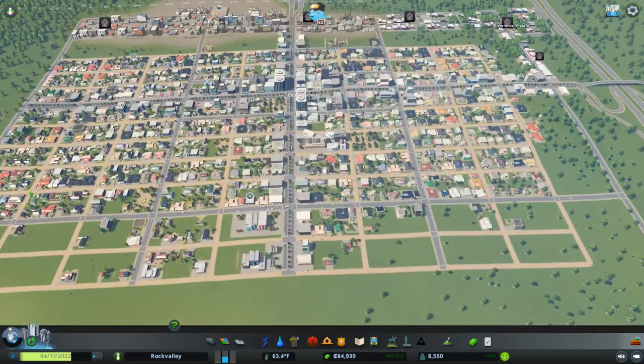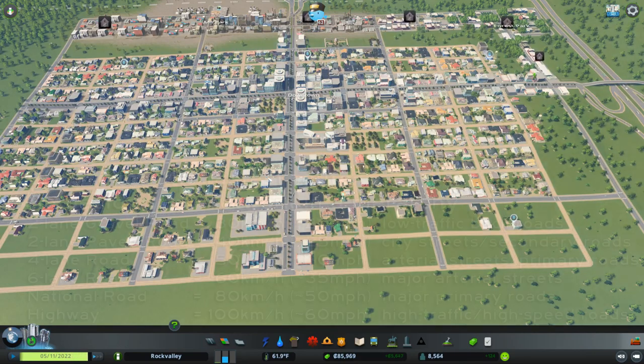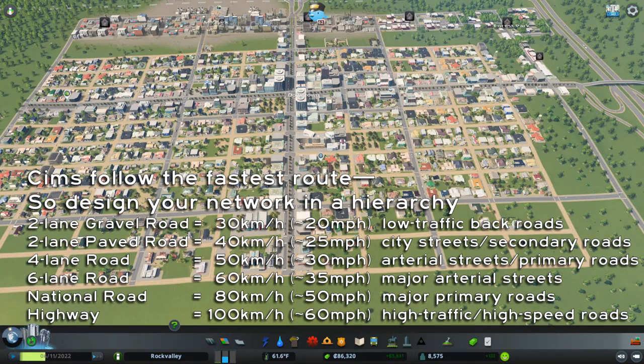Normally I don't have all of these gravel roads in a city this size — normally I've already gone to upgrading everything to at least a paved road. I'm not doing that in this city because I want you to see the basic hierarchy: the arterials — the big roads that handle lots of traffic at higher speeds; then the secondary roads, which handle traffic at mid-range speed; and then the residential streets in the quiet neighborhoods. That way you understand how to design the road network. You basically want to start small, have lots of little capillaries working up to larger vessels, working up into arteries that will handle a lot of traffic and get you onto your highways.